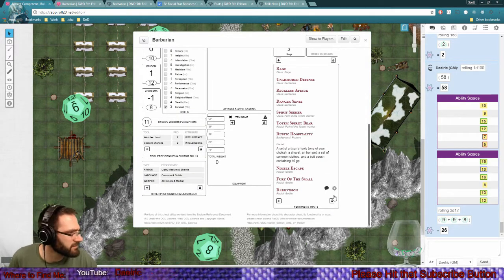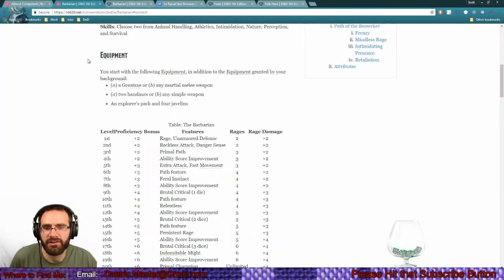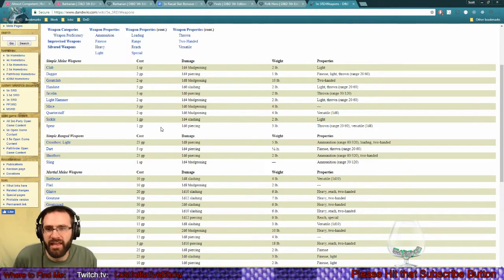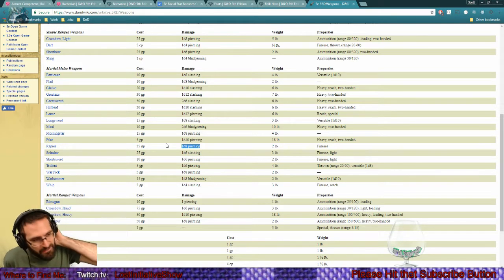Danger sense - I don't really care about redoing all of these features, just the important ones. Let's start getting items on this character. What weapon is he going to use as his primary? It has to be a finessable weapon for it to work for a dex barbarian. The whip is finessable and has reach. Short sword is an option, scimitar is finessable and light, rapier is of course an option. I kind of like the idea of him being a dual wielding character.